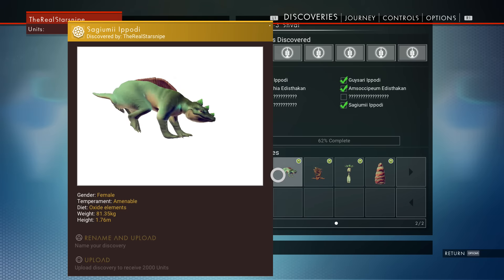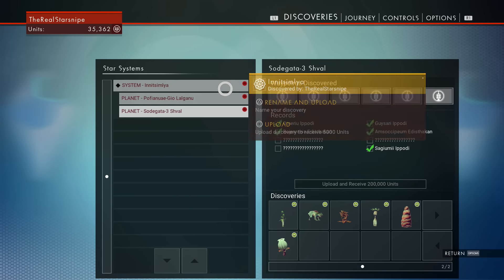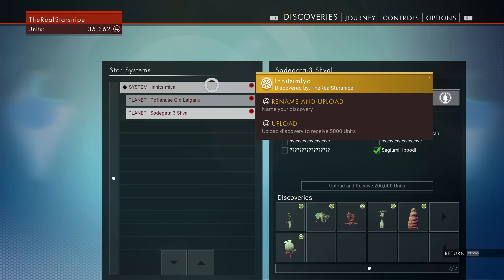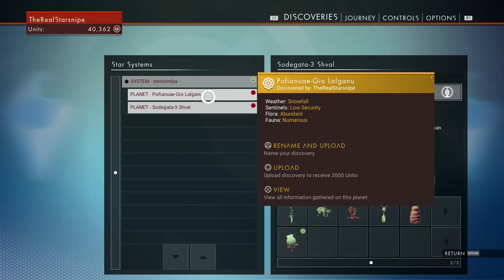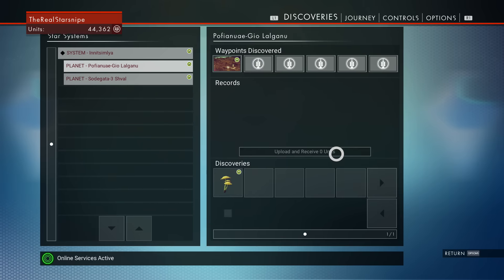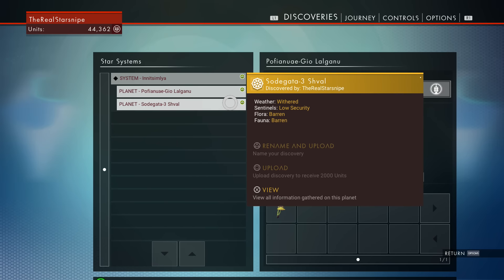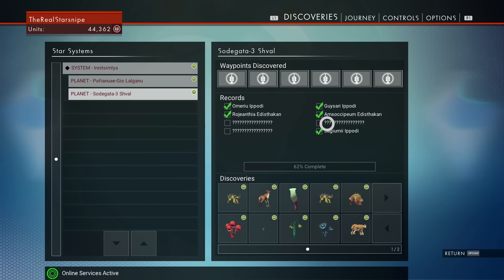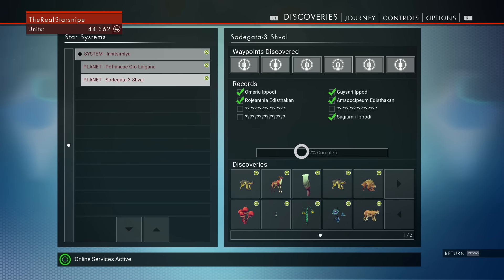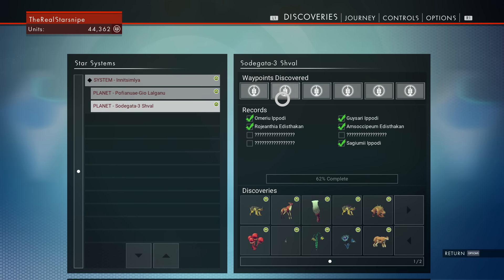Whenever we do find a cool animal, we can always go back and name these guys. That's what I want to see in the comment section — if you guys ever have any suggestions, if we come across a cool animal or anything we can learn in the system. Oh, we can upload the system? This planet, which is the kind of the poopy one, is 100% complete records wise. If we get those three mystery animal species, we get 200,000 units. We might head back there off camera to find those guys.